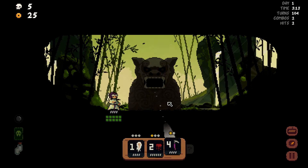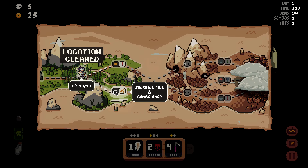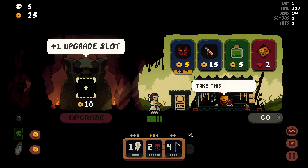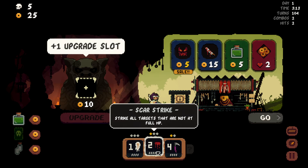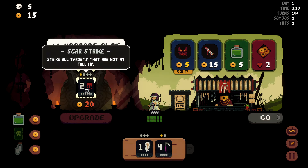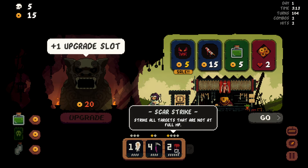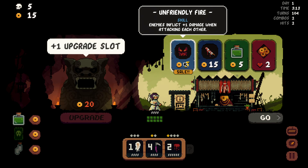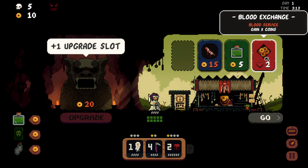We need to get ourselves a tile. I do not want to sacrifice a tile — I want to go with a slot upgrade. I'm actually going to upgrade Scar Strike, because my intention is to make this insane. I just don't know what I'm making it insane with yet. Enemies inflict plus one damage when attacking each other — that's going to be great.